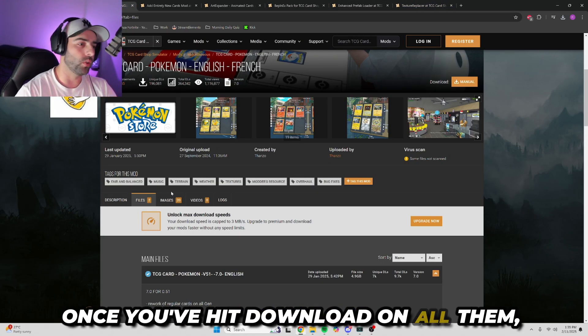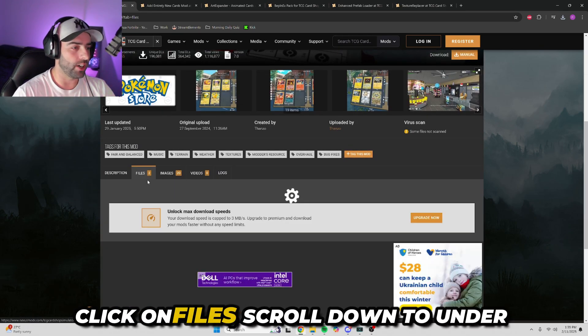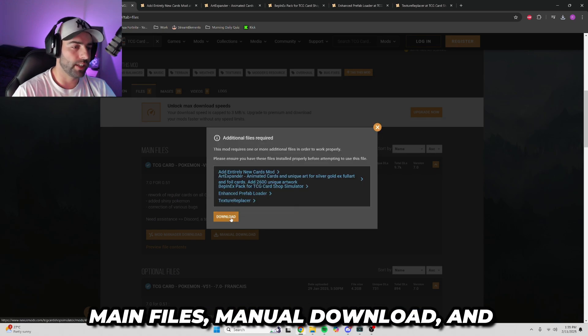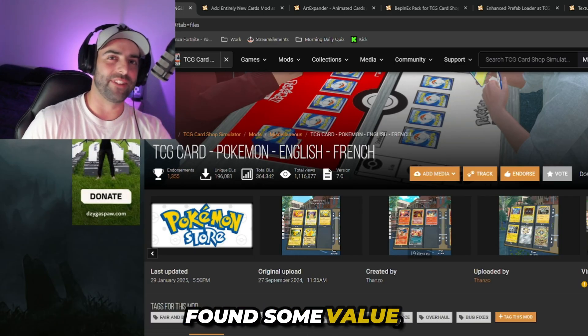Once you've hit download on all of them, head back to the Pokemon Store home page, click on Files, scroll down to under Main Files, manual download and download.